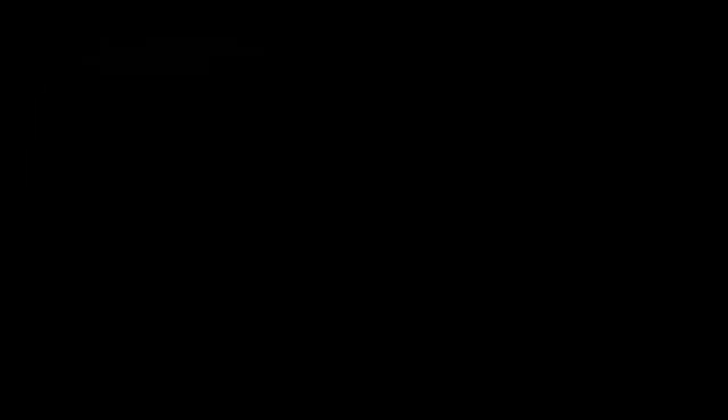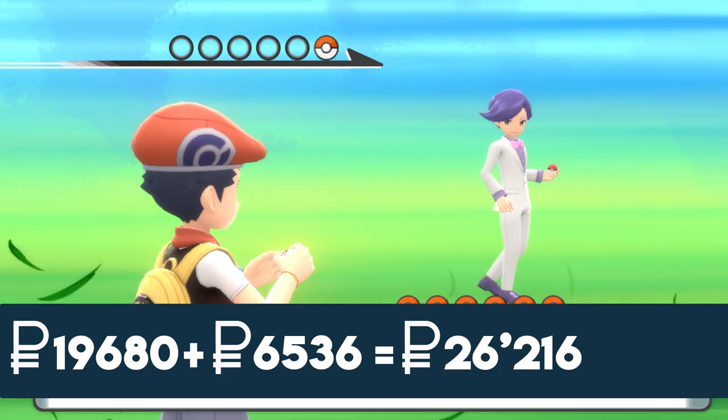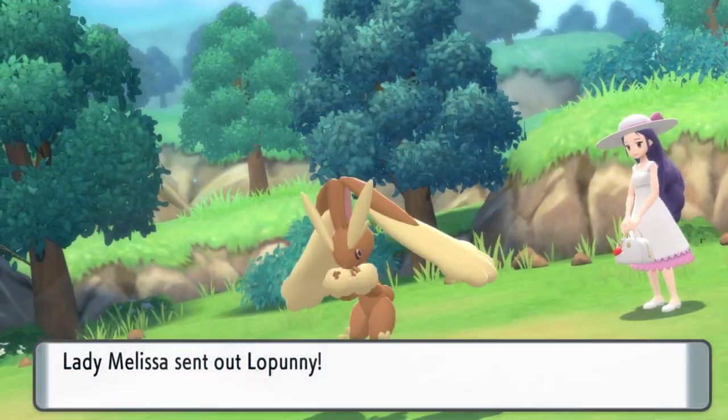Rich Boy Jason, no matter how many times you battle him with the Vs. Seeker, will not level up. Some trainers in the game will level up and some won't — Rich Boy Jason never levels up, but Lady Melissa will cap out at level 60 with a maximized payout. If you battle these two over and over it's a lucrative payout of around 26,216 pokédollars every time, and you can definitely do this once every minute.